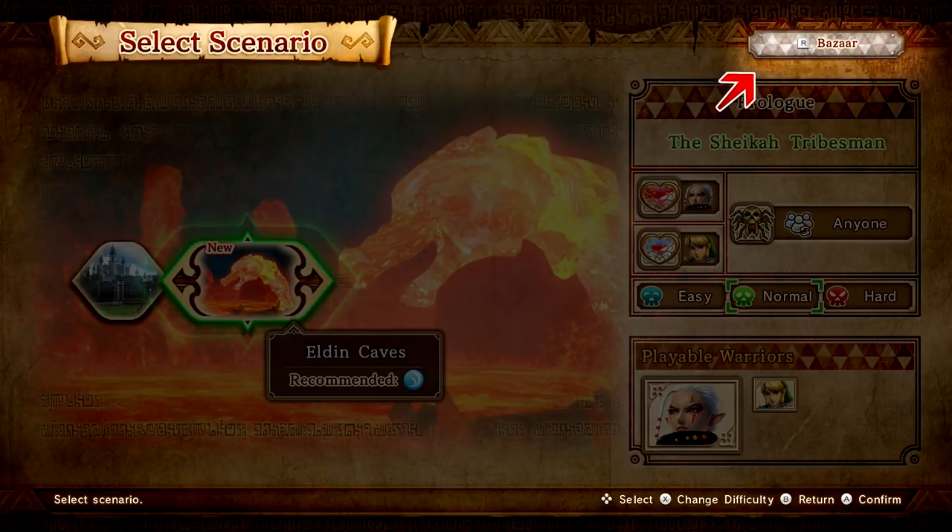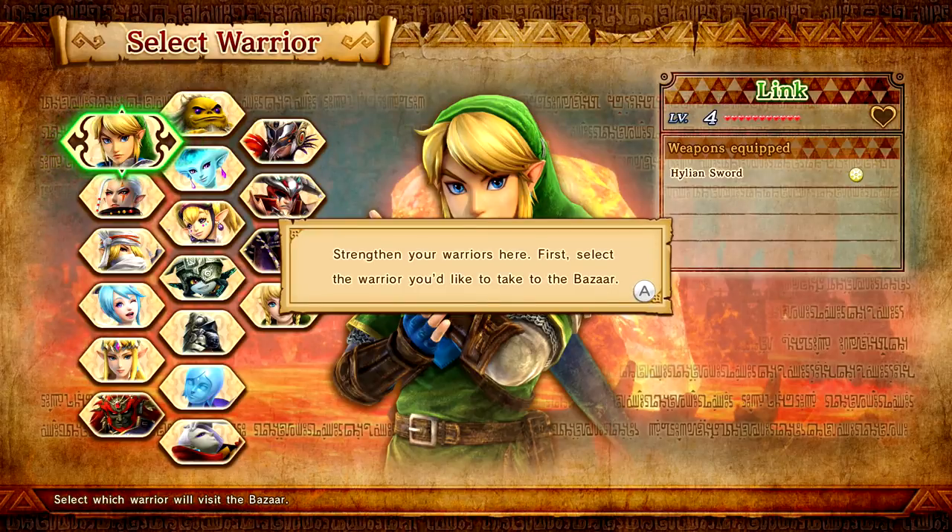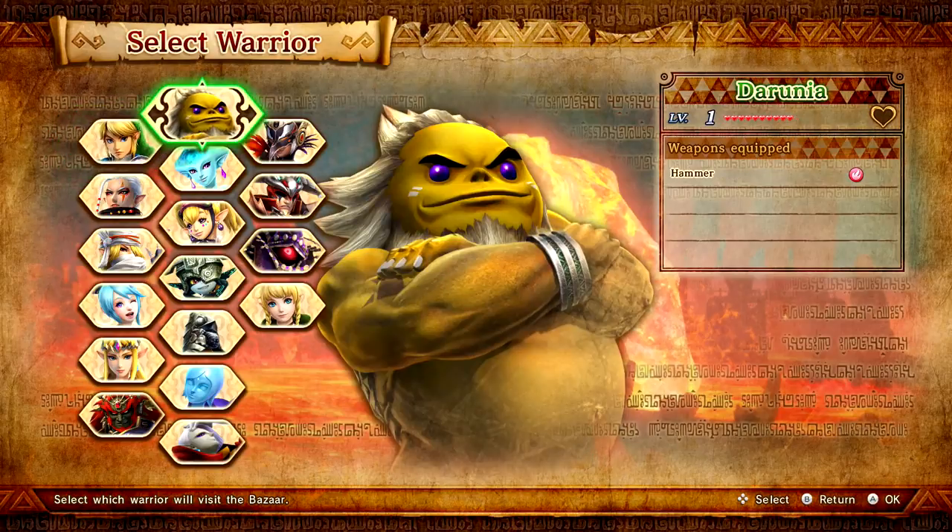But first, it wants me to check out the Bazaar, which is pretty cool. You can strengthen your warriors here. First, select the warrior you'd like to take to the Bazaar.